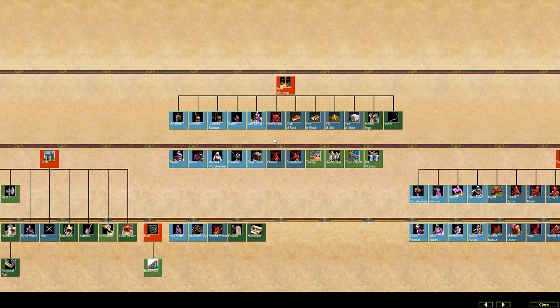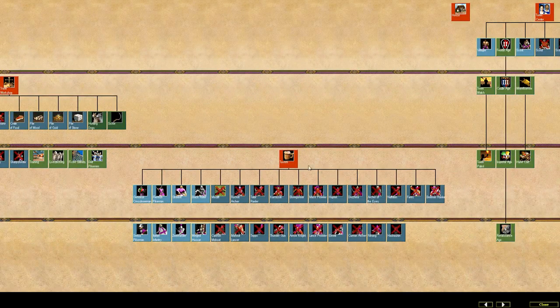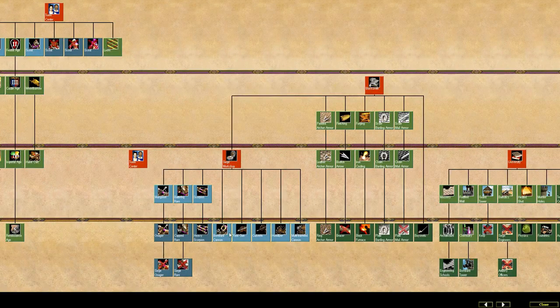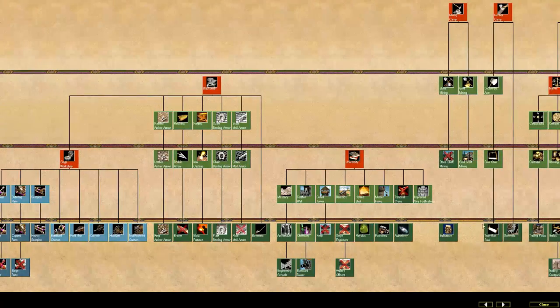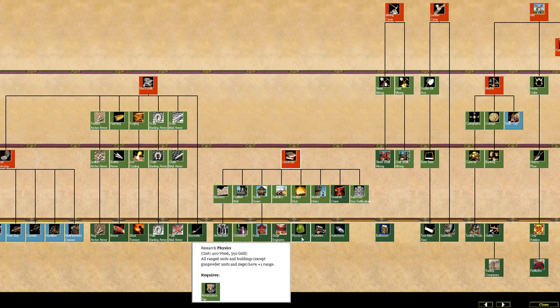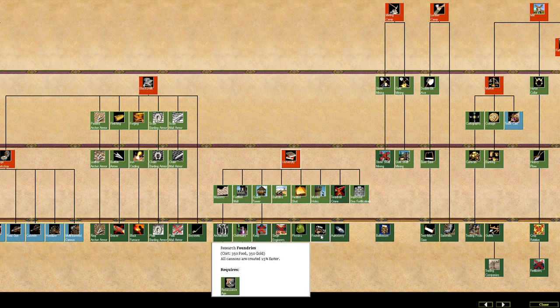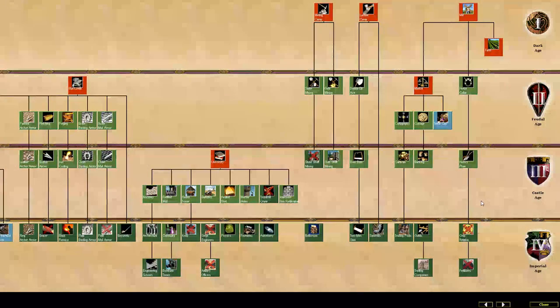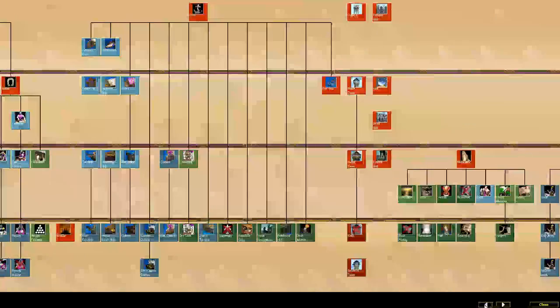Some of these units are not available to us as the Portuguese but would be available to other civs. There's the tavern — we only have eight units available to us but there are so many in total, unique units to different civilizations. The siege workshop has been extended out, and the university has so many new techs as well — like physics, foundries, and astronomy. Really interesting stuff that adds so much depth to the base game.